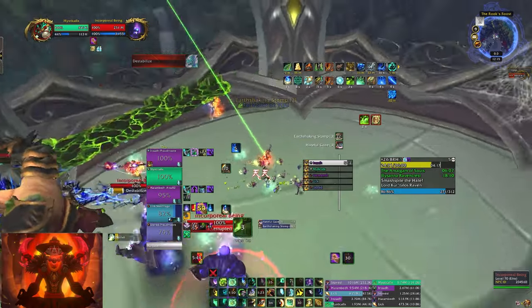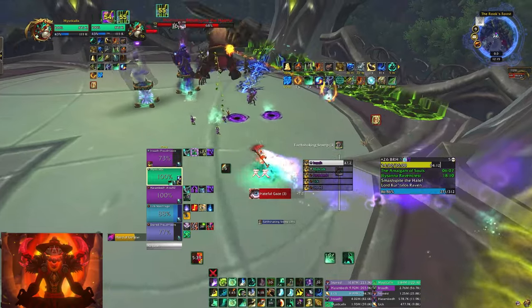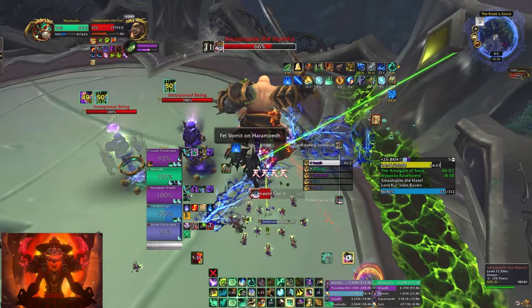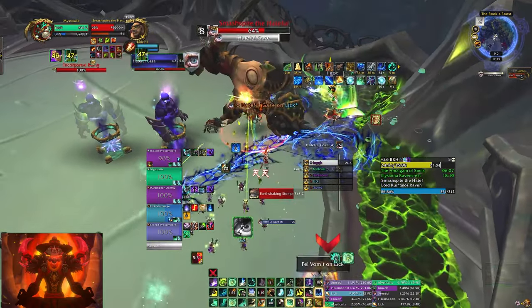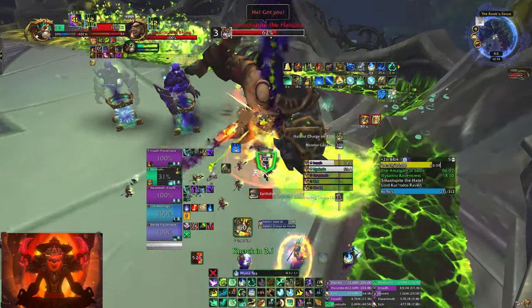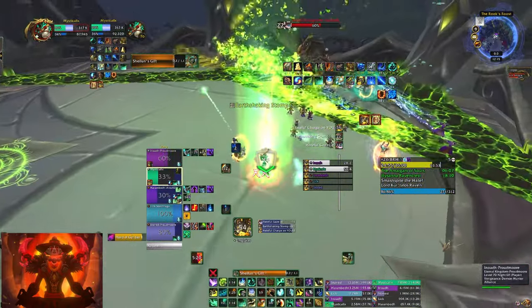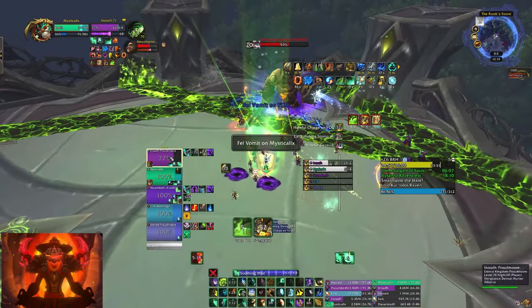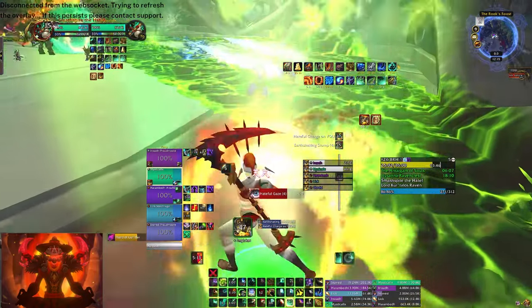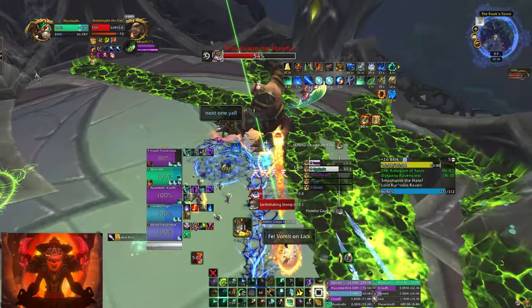Revival here. Fell vomit on me — I'm gonna bring this all the way to the outside of the platform. Once the line's gone you can go. Next one's on y'all. I'll wall this one — no one soaked it. I'm gonna cocoon you and then send Shaylen's Gift. Fell vomit on me again — I'm gonna bring this outside of the platform. Once the line's gone, you can leave. The mage should be okay.